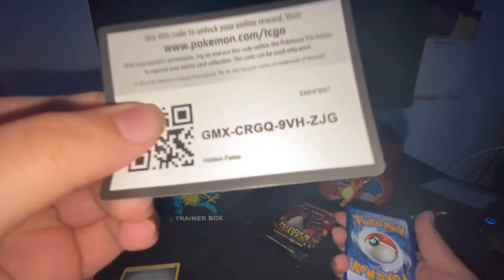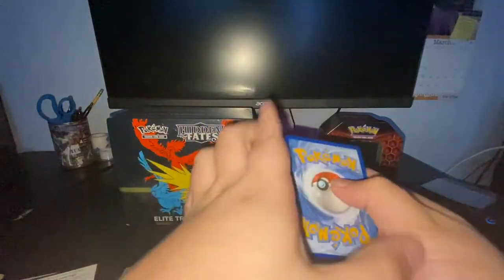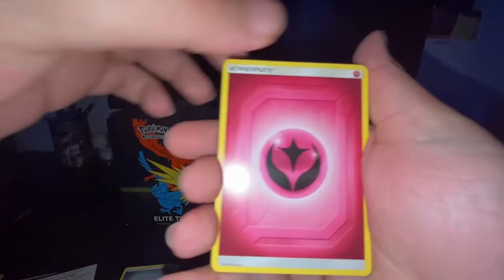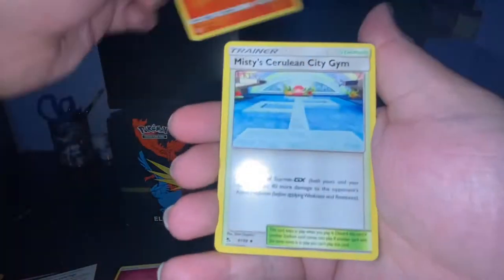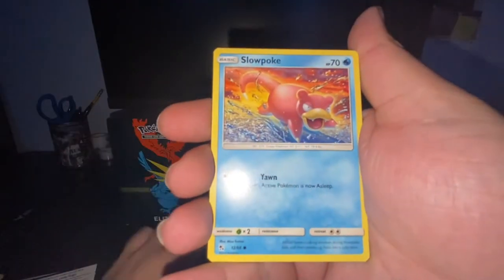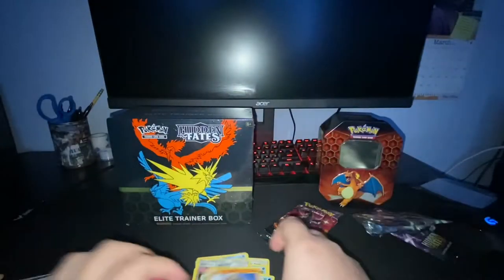Code for you guys. I heard it's better to cover the QR with my finger so bots can't get it, so I'm gonna try to do that. Fairy Energy, Lt. Surge's, Magmar, Misty's, Psyduck, Staryu, Clefairy, Slowpoke, Pikachu, Serena's Suggestion, and Golem.